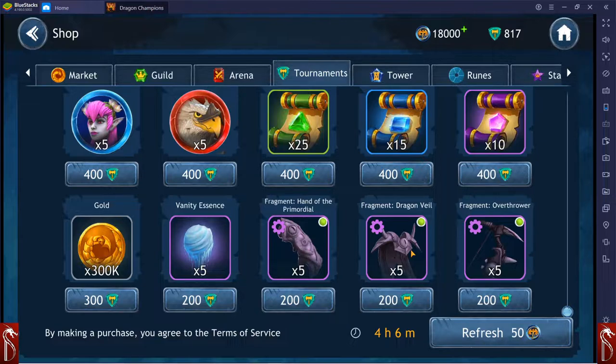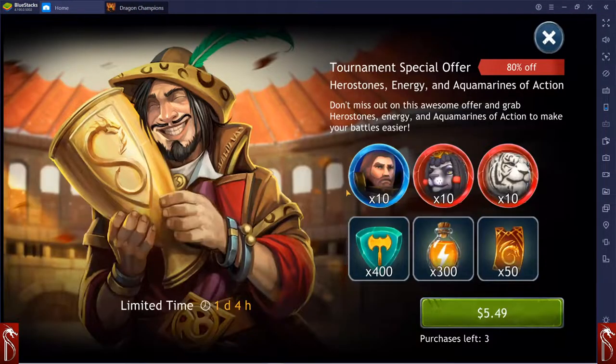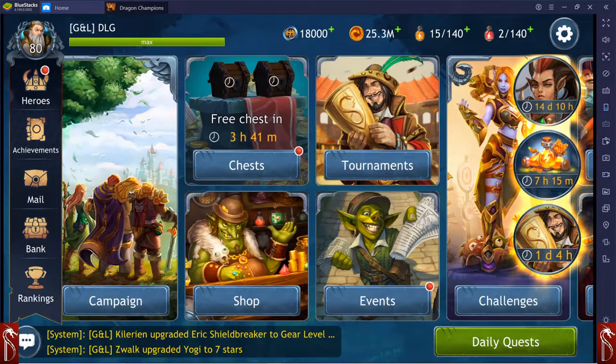Special tournament offers — looking at those right now, they're now adding aquamarines of action in them. So when you're buying these, you get energy and tickets and actual currency out of the tournament shop, which is really nice. They've been tweaking that over the lifespan of the game as well.